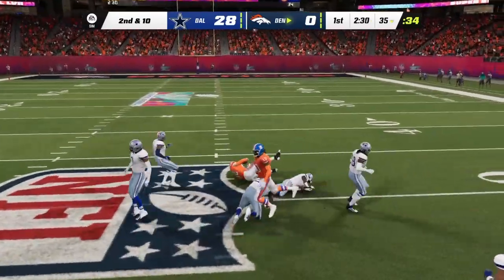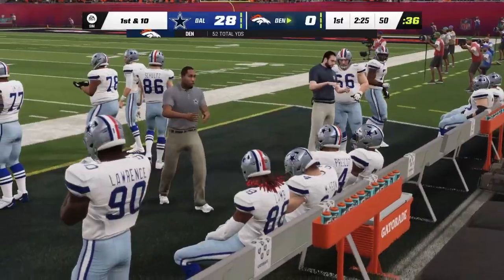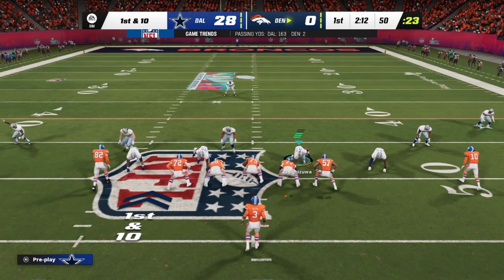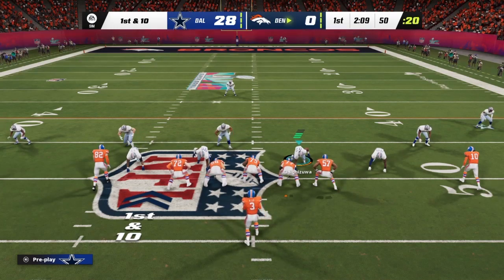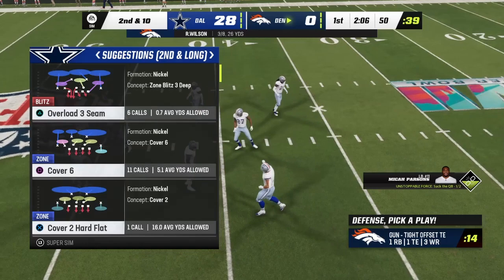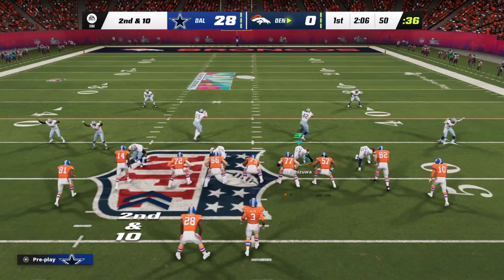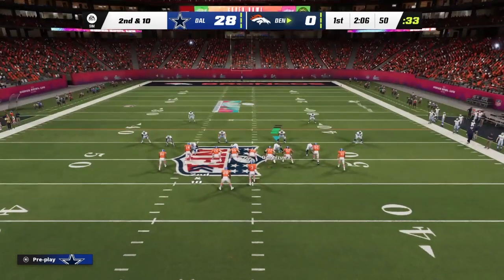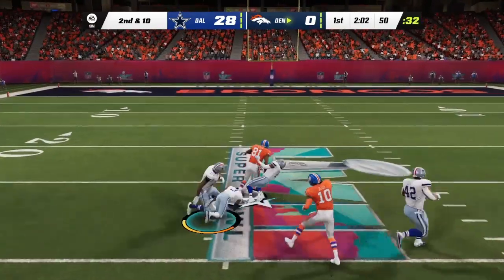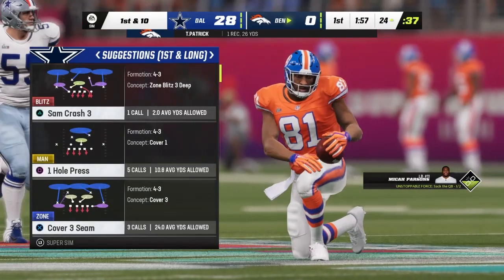A man open down the middle of the field — they work it up to midfield. In zone coverage timing is everything; he waits for his man to come open, puts it right on him, and they pick up a first down. From midfield Wilson drops back — incomplete, good coverage. Second and ten — Wilson goes to his 6-5 receiver Tim Patrick for another first down, tackle made at the Cowboys 24-yard line.